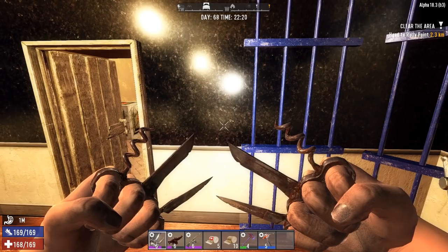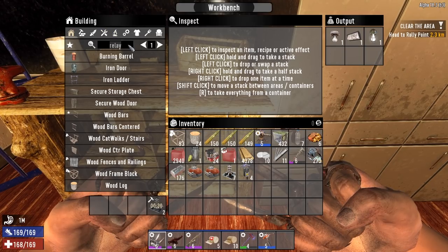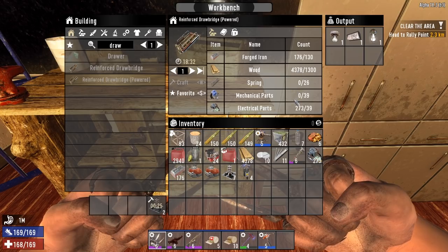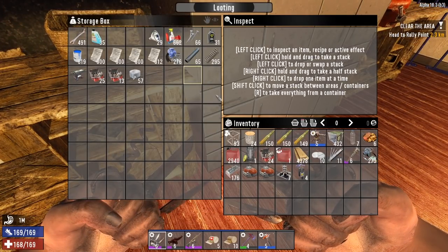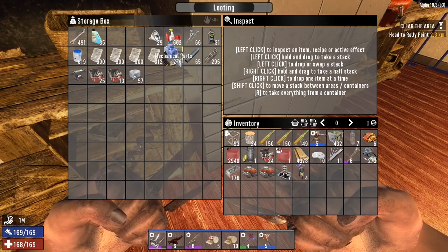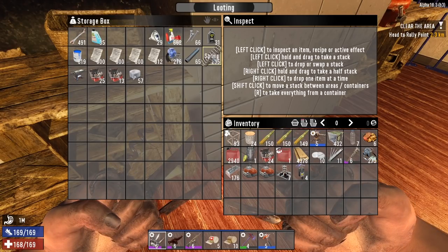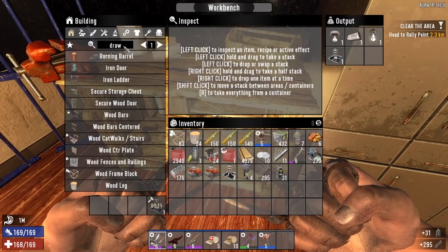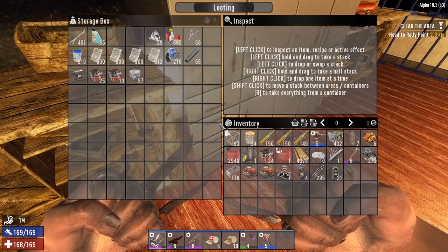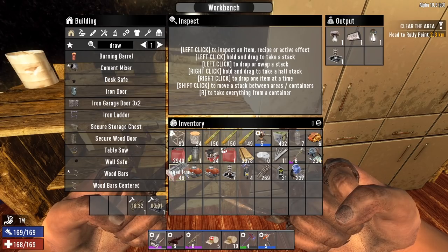We're going to be working on the drawbridge entrance. I should also make a drawbridge entrance for the other side. Let me quickly see what it takes to make a drawbridge — it's pretty expensive. Looks like we've got everything except for the springs and mechanical parts. I did some work off camera — I was streaming and got a bunch of electrical parts, even more mechanical parts, and a bunch of batteries. I basically just went around and took apart every car I could find. Now I have a lot of resources. Mechanical parts — there we go — reinforced drawbridge, power, go ahead and make that.